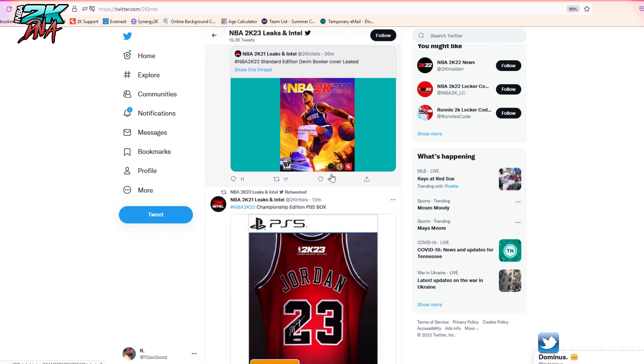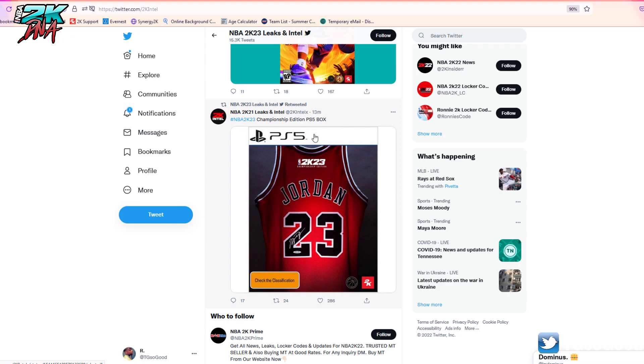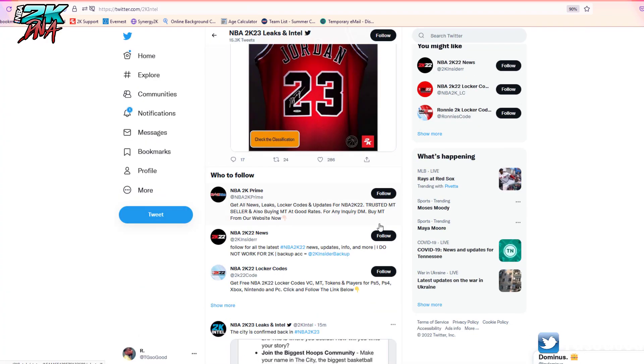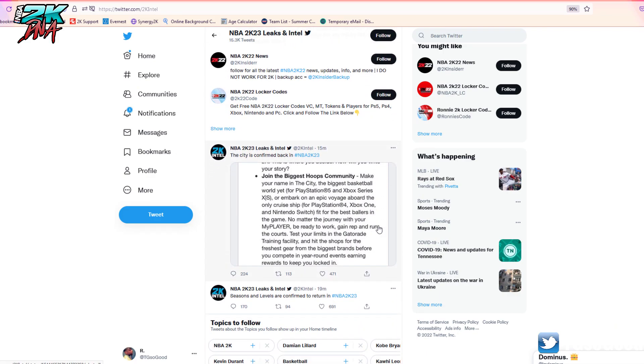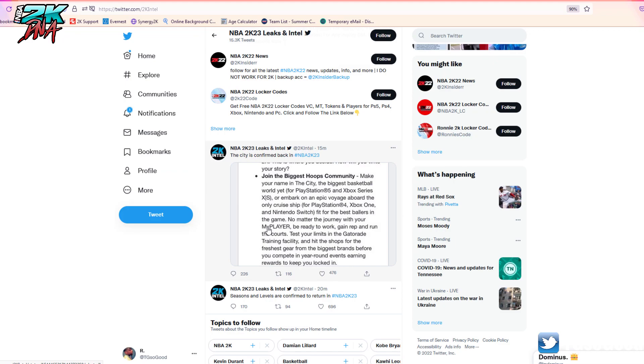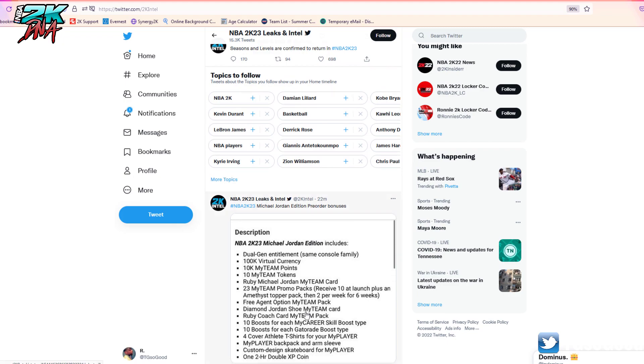Looking at the PS5 Championship Edition box art. It says 'join the biggest hoops community, make your name in the city' or 'embark on an epic voyage aboard the cruise' - so the cruise will be back. Also mentions the Gatorade training facility, seasons and levels are confirmed to return. That's mostly marketing talk but it confirms some mode details.